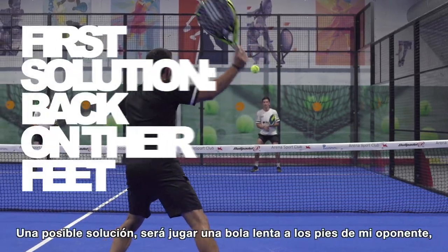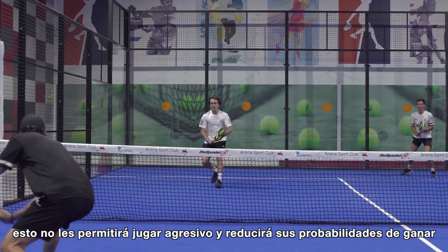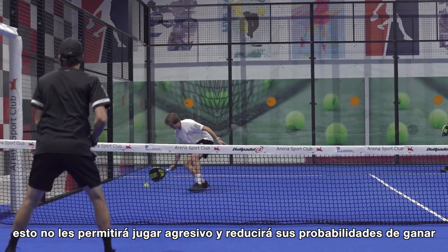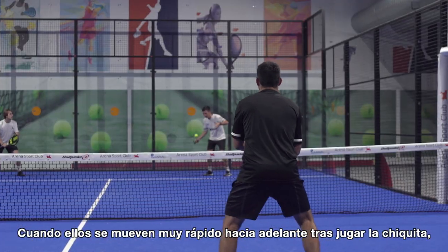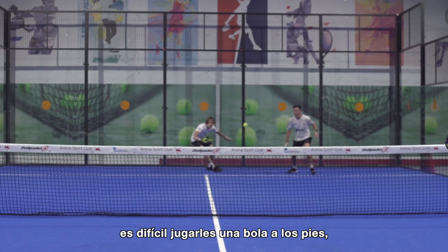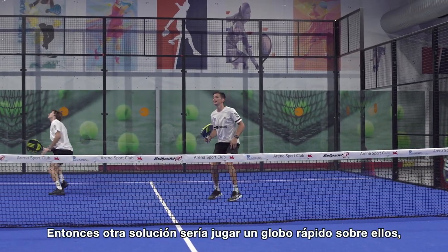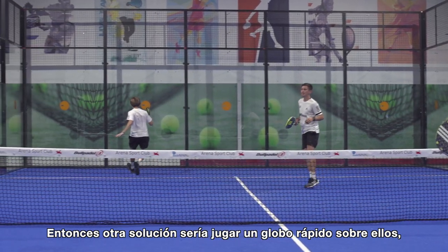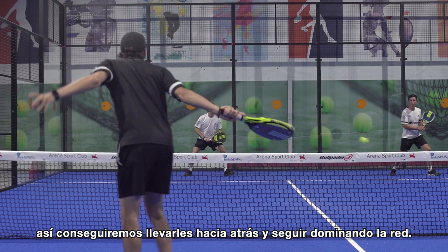A possible solution will be to play a slow ball on my opponent's feet. This will not allow them to play aggressive anymore and will reduce their chances of winning. When they move forward really fast after the chiquita, it's difficult to play back on their feet — we don't have too much space and it will be risky to try it. So another possible solution would be to play a fast lob over them. This will push them back and we will continue dominating from the net.